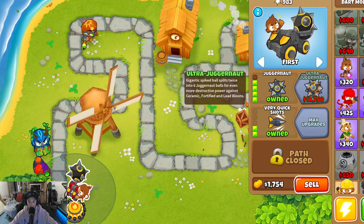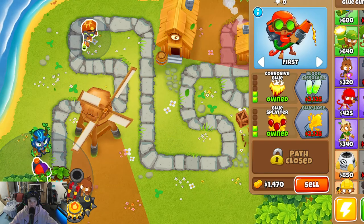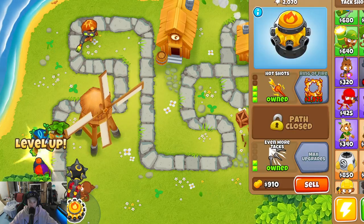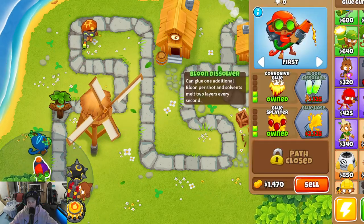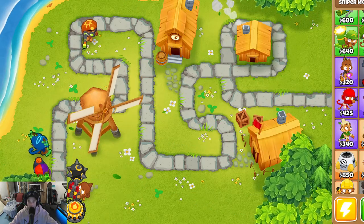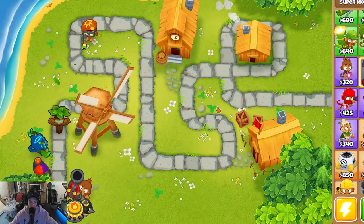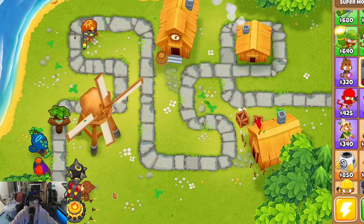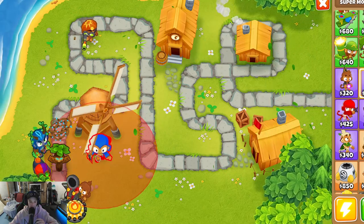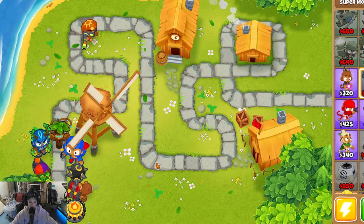Let me get Juggernaut. There we go, Dart Monkey just cracked 2500. This is the next thing we should get — it's 2125. We'll get Super Monkey. Oh, True Sun God — there's so much! One day we're gonna get it, guys. There is our Super Monkey.